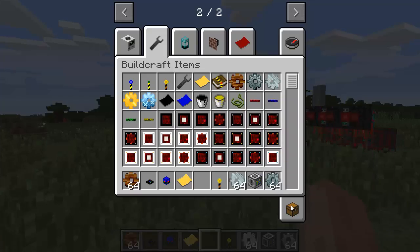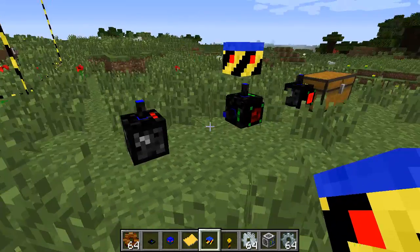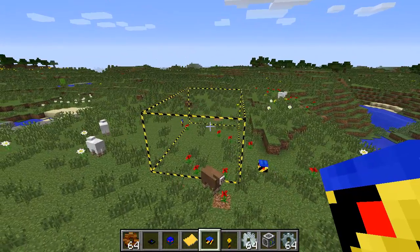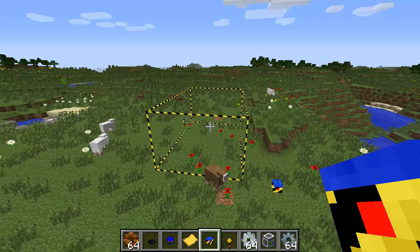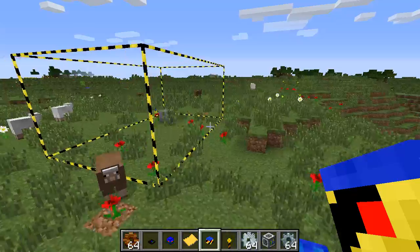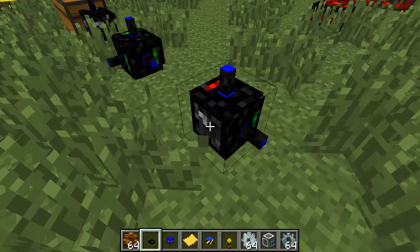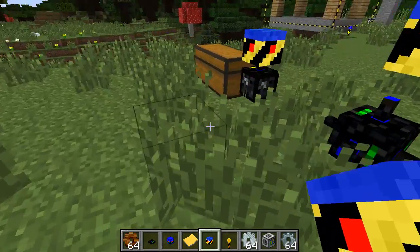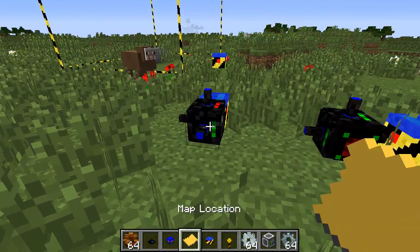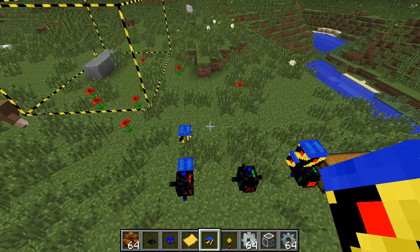I'm going to take one of the Builder robots and place it. It's going to look for a chest that contains elements useful for building the structure. As you can see, it's getting pieces of stone from the chest and it's going to build the structure very slowly. If I want to accelerate, I can add additional robots — I'm going to add two more, and maybe a few stations as well. Now I've got a bench of robots trying to build a structure, which is going to accelerate the whole process.